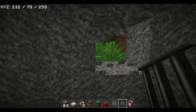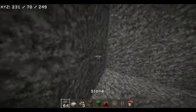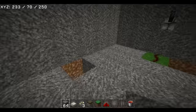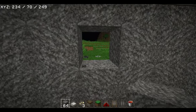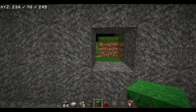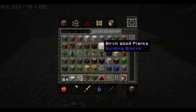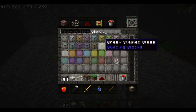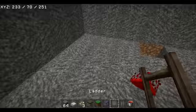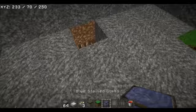Now say you want light but you don't want anyone to know you have light. Well, you simply just close these doors and you can see in and out. Open and close it as you wish. You don't have to use glass, but I am because I just like glass — it's cool, especially the new glass.